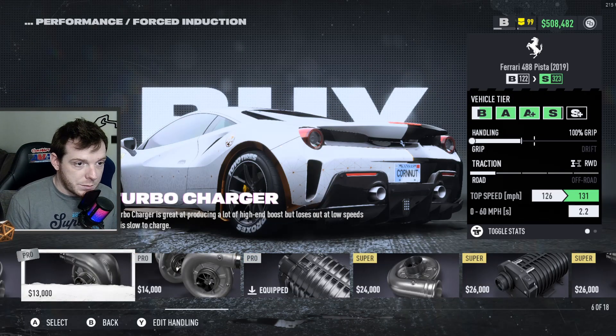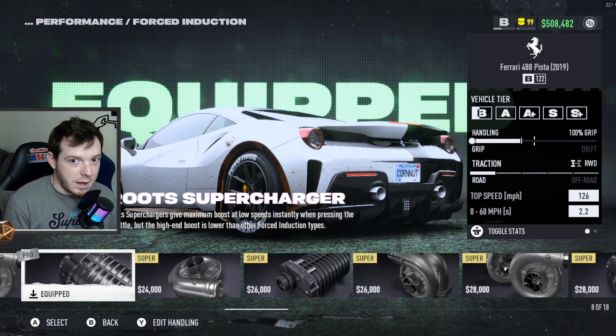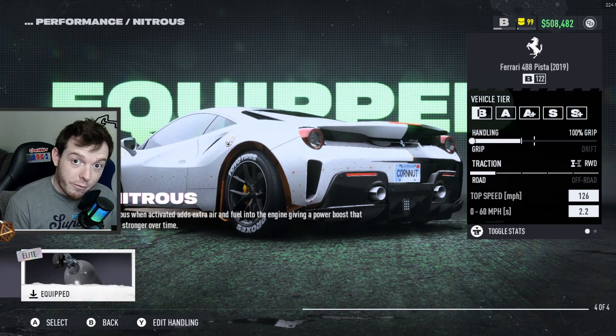You'll notice that some of the other superchargers put it right into S class. It's like it's literally broken with the way the game figures out how its performance is. So put on the roots supercharger out of pro — the silver one. And then for nitrous, you get to have elite nitrous, so you have a full bottle.